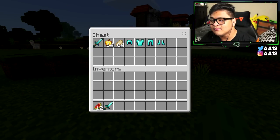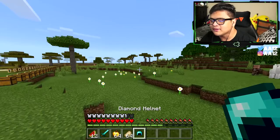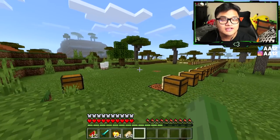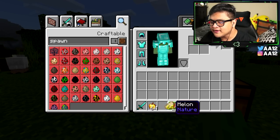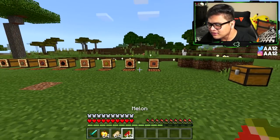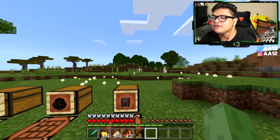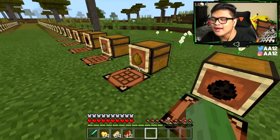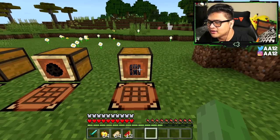First things first, I need some gear, because we are actually going to spawn these mobs afterwards just to prove to you guys that these are the Spawn Eggs. I gave myself some decent gear just to get things started. So the first thing I'm going to show you guys, since it's pretty important to Spawn Eggs, is how to craft the mob spawner in Minecraft.